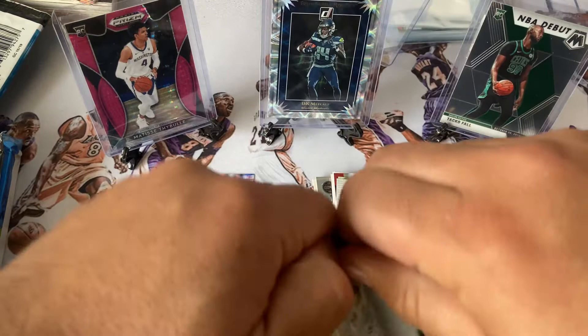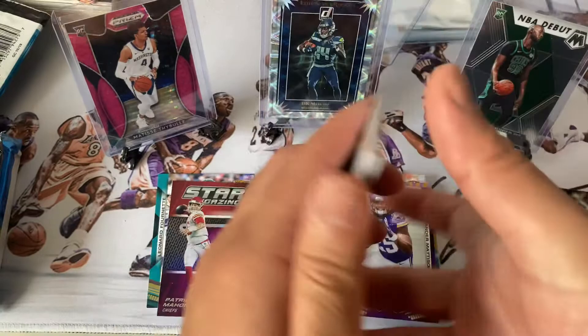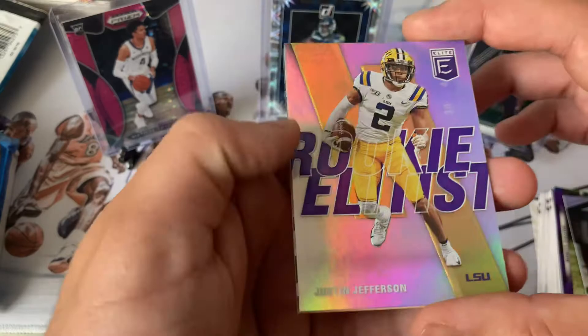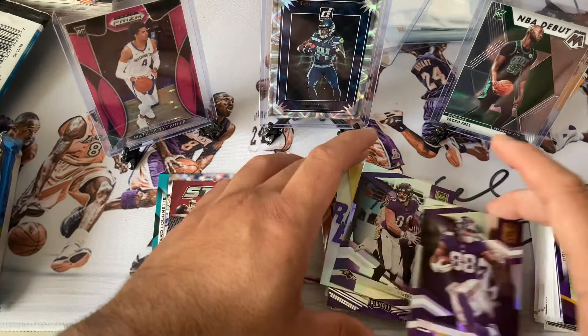I always believe when it's harder to open, the packages are protecting something nice. Let's see what we got — this was the one with Rice up front. Melvin Gordon, Miles Sanders, Ricky Lee's Justin Jefferson from LSU, Mark Andrews, Ingram — nothing crazy. Throw those back.